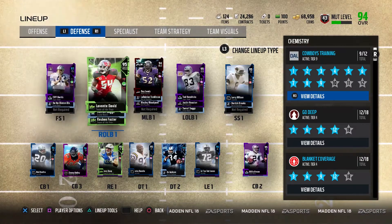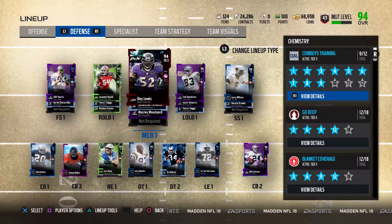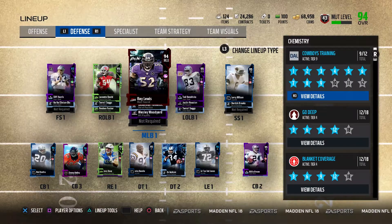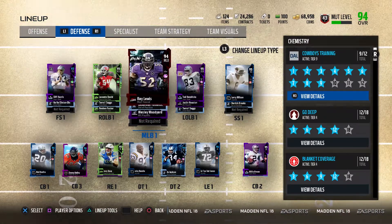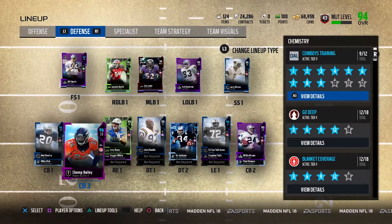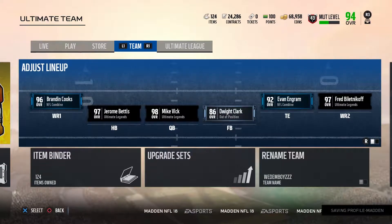Defensively we haven't changed anything, although when we get those solo challenges done for the MUT Heroes I think that's going to change. We're going to get a new 96 overall somewhere — not really sure where, but I'm thinking middle linebacker, defensive tackle, or strong safety. Let's hop on the auction house and check all these new MUT Heroes cards out.